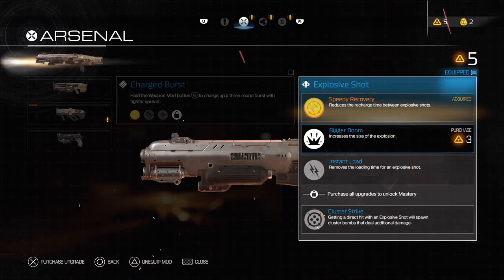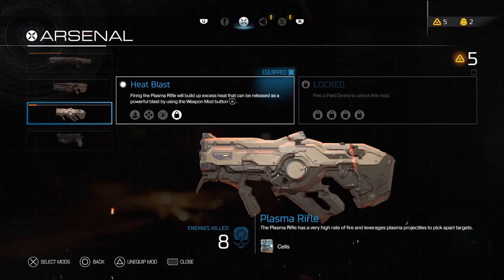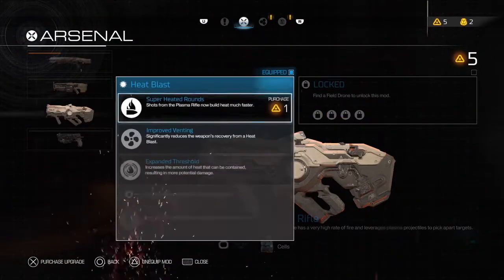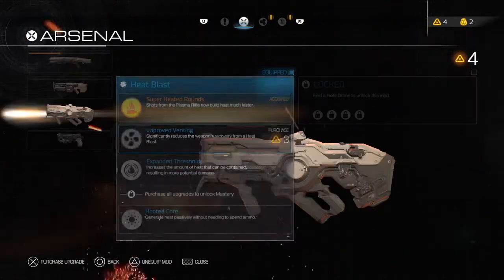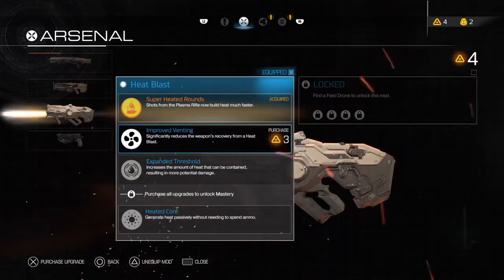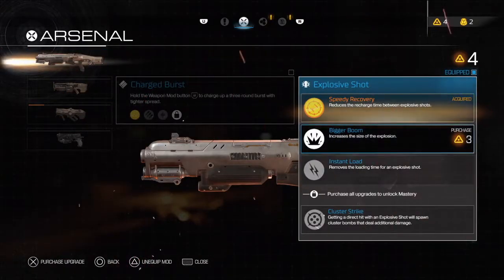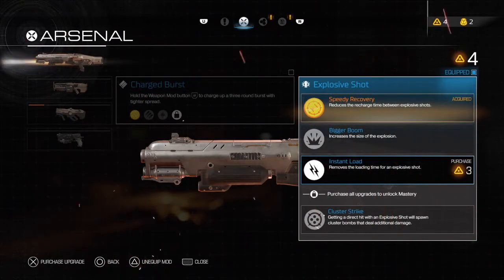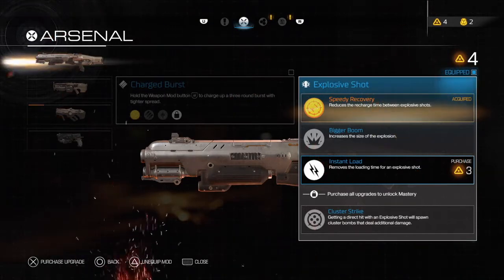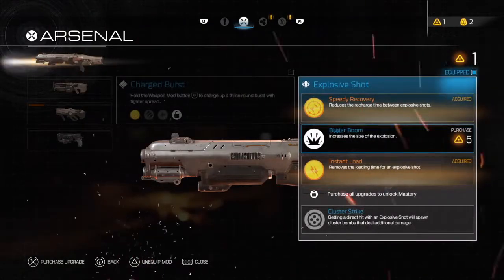Purchase all upgrades to unlock mastery. I thought you had to use the weapon X amount of times, but turns out that's not the case. Shots with the plasma rifle can now build heat much faster — I definitely want that. I can increase the explosion size, or remove the loading time for an explosive shot, meaning I can fire it right away. Holy crap — I'll get this one.